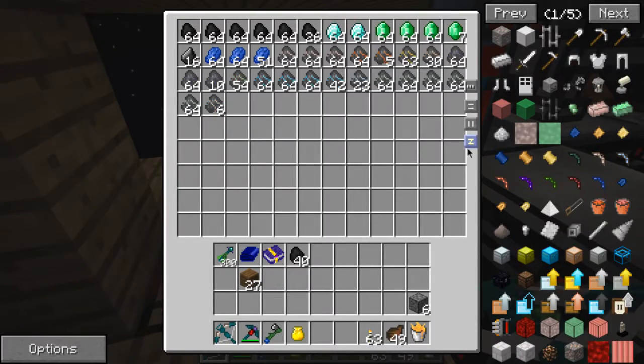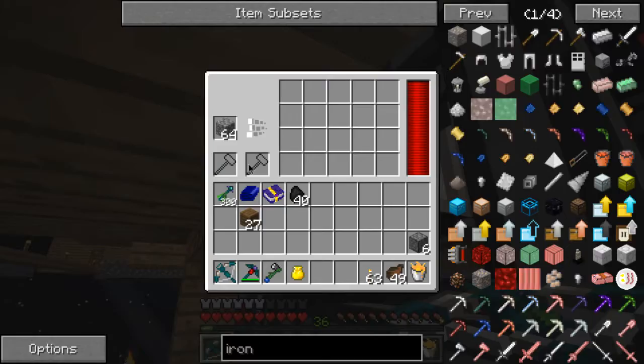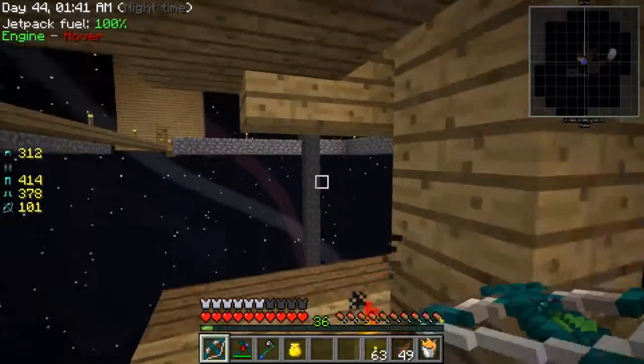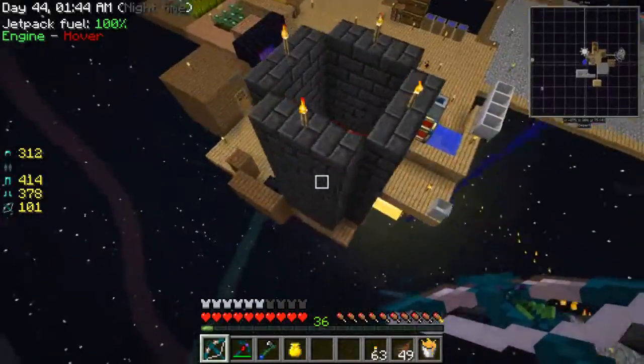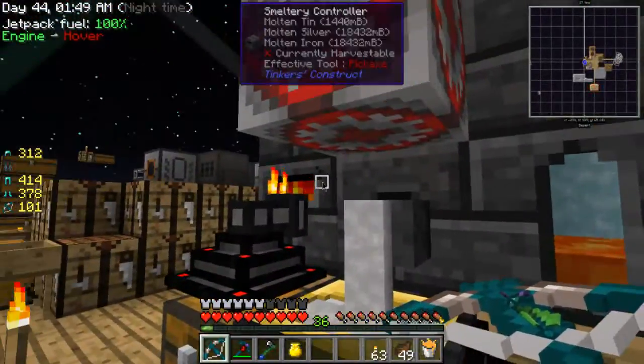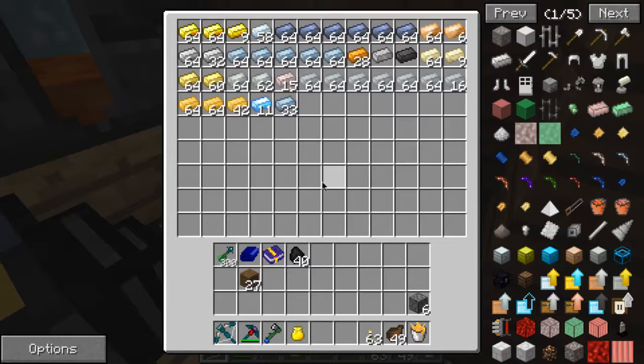This is obviously not full, nowhere near full, but when I had hammers in it, this was producing so much that it could not keep up smelting everything. There's even some stuff still in here — oh my god, that's a lot. And I've got an obsidian chest here now, which doesn't look very different to a diamond one honestly, maybe one more row.